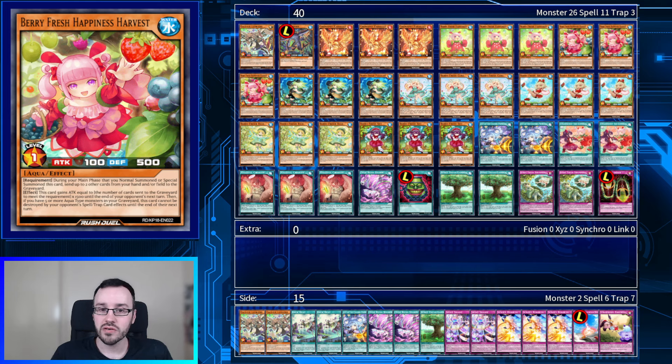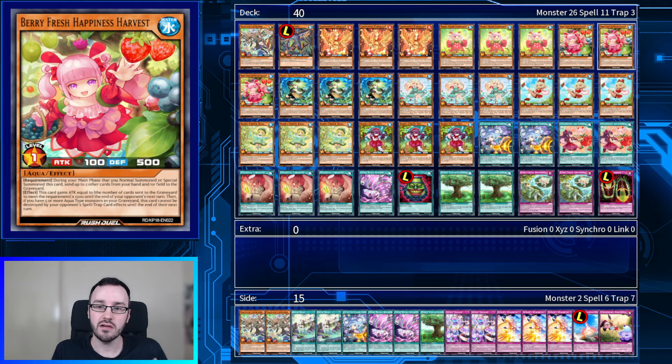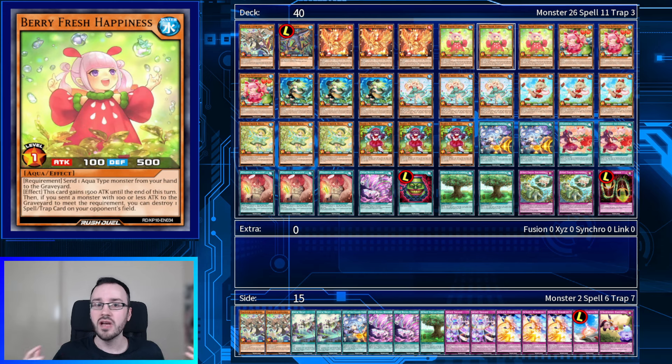A lot of the cards in this deck do require us to send other cards from the field or hand to the graveyard, which can cost quite a lot. For example, Berry Fresh Happiness Harvest acts as the main boss of the deck — it lets us send up to two other cards from our hand or field to the graveyard and gains attack equal to the number of cards sent times 1,500, going up to 3,100. With our field spell out, that becomes 4,100. A lot of our cards also have secondary effects gaining 1,500 attack, so although they look weak, they do have decent attack values especially during your turn.